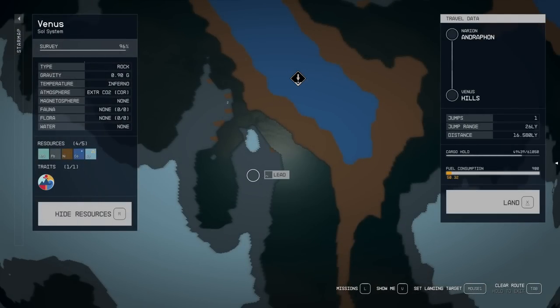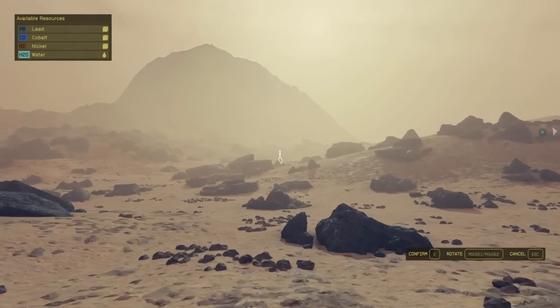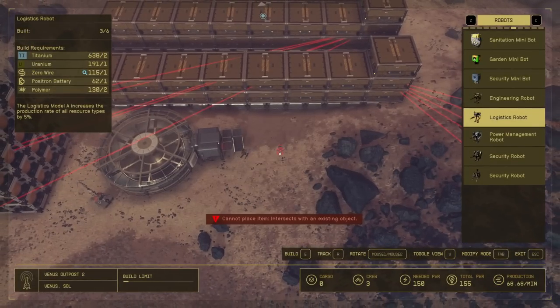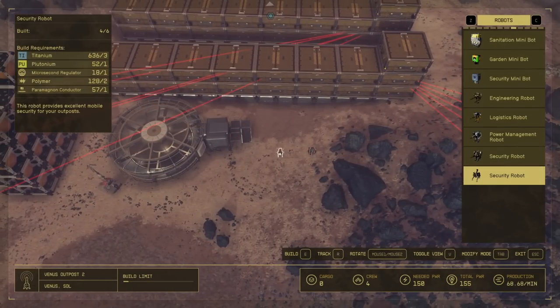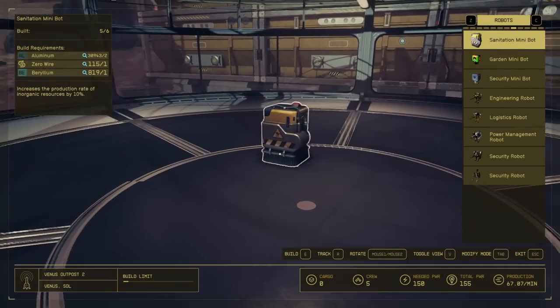We'll be looking for a seam between both biomes. Copper and nickel are going to spawn in the hills, and lead as well as the exotic material are going to be spawning in the rocky desert, so we need to find an area right in between those two areas. Venus is actually quite hard to spot the differences in biome, so make sure you do this in the daylight. Sorry for the jittery footage — my computer randomly shut down, which corrupted my MP4 file. I ended up recovering it, but as you can see the footage is horrible.